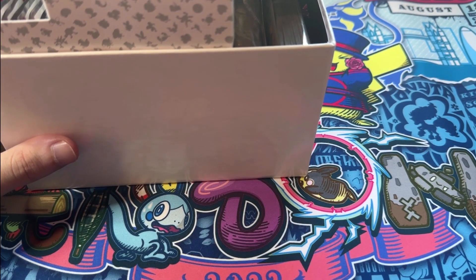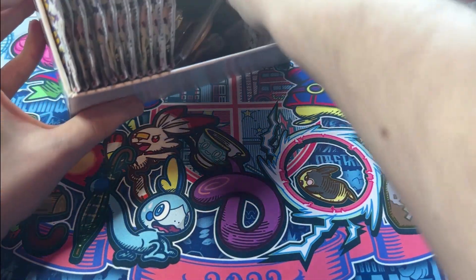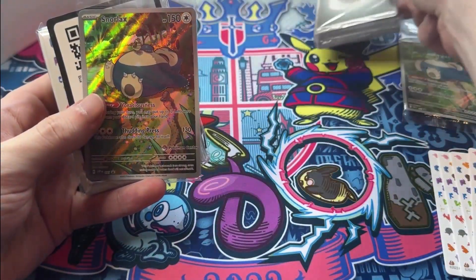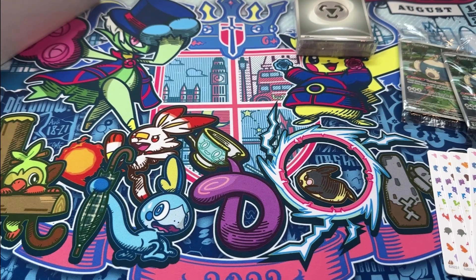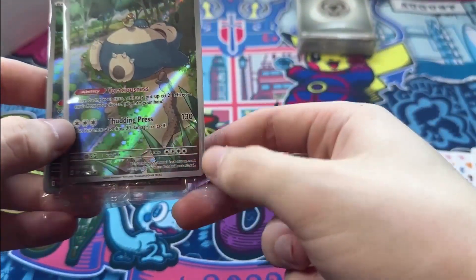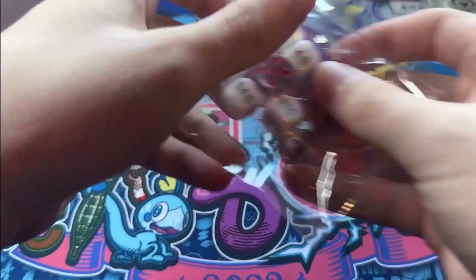All right, so what do we get in the Elite Trainer Box? I haven't opened one in such a long time. Do you still get the energy pack? I'm gonna assume yes. We've got some dividers that look really nice, we got a Snorlax promo card, sweet! And then there's the basic energy. Oh, we get two Snorlax promo cards — one has the Pokemon Center logo and one does not. That makes sense. We also get a counter and some dice, awesome.